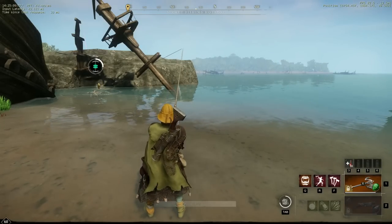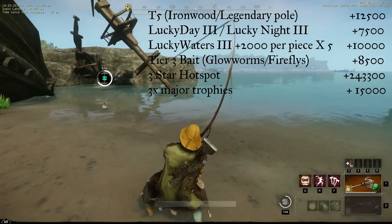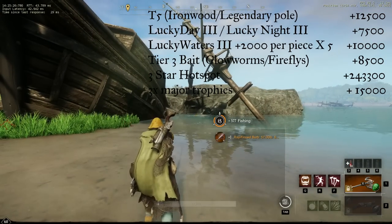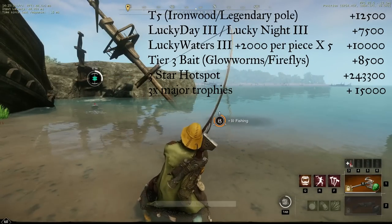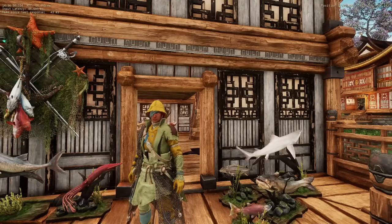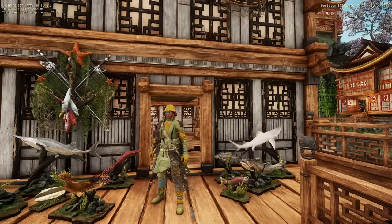If you took the advice to stack max luck with all the best gear: an ironwood fishing pole gives 12,500; Lucky Day rank three gives 7,500; Lucky Waters three on all gear gives 10,000 total; tier 3 bait gives 8,500; a three-star hotspot gives 243,300; and three major trophies give 15,000 luck — for a total of 296,800 luck. There's also a song offering an additional 500 fishing luck, bringing the max to 297,300.